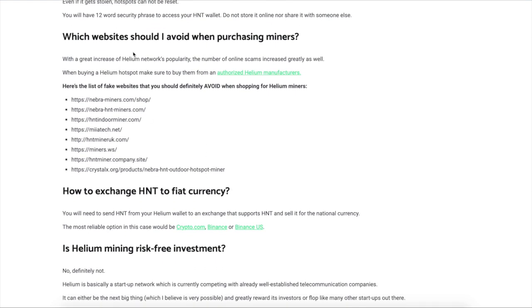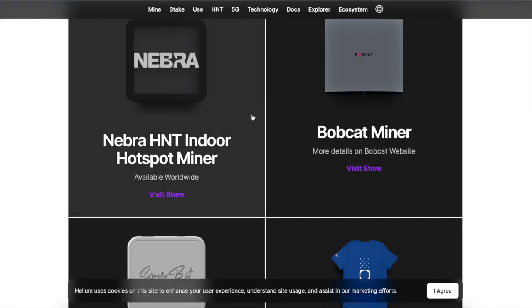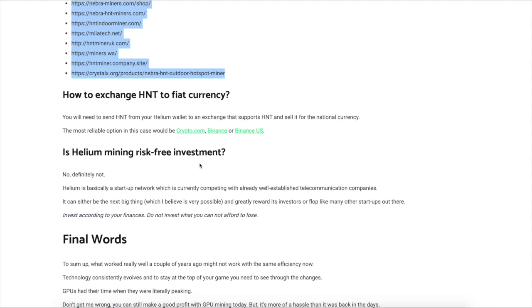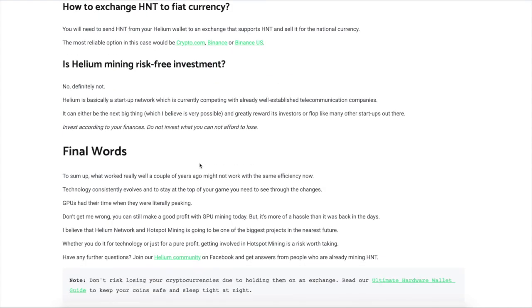Which websites should you avoid when purchasing a miner? Here are a couple of fake ones — make sure you don't go on these. If you want to go on the real website, just go straight to the store and click the official link. As for how you exchange HNT, it's so easy — it's even on Coinbase. You can send it straight from your wallet to an exchange and then sell it.